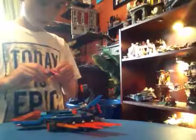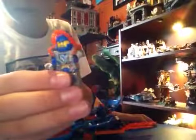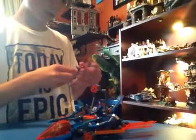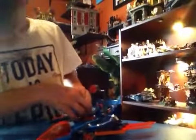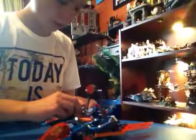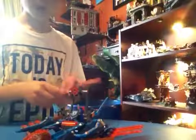Let's get to the minifigures. First up we have Clay. It's an angry face - or like a happy face, I don't know. He comes with this sword. It's kind of quite big for a sword. And then the shield is right there.